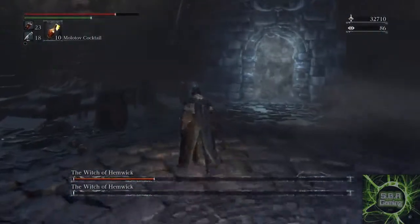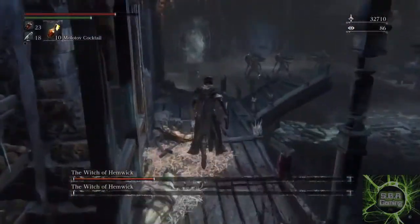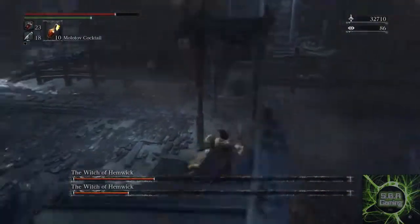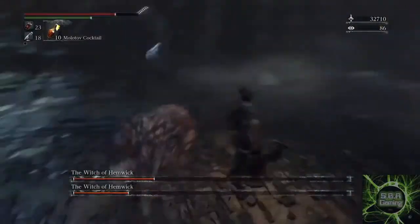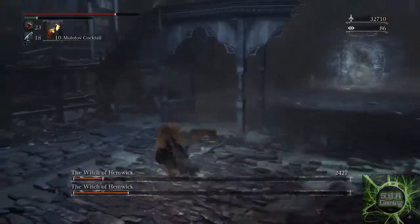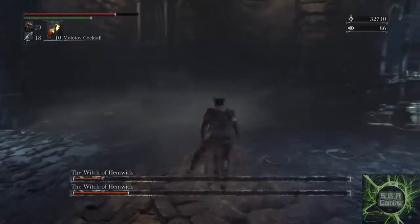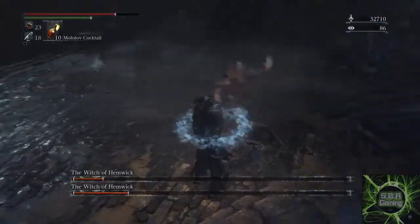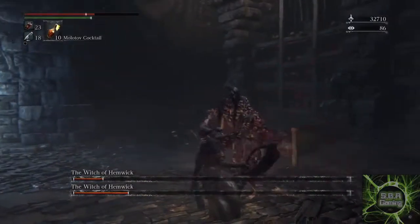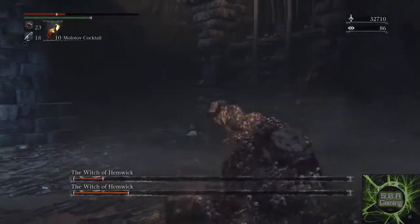The numbing mist that the witches fire at you can actually be used to track them. If you dodge out of the way quick enough, you can easily discover their location and finish them off with long combos or visceral attacks. Even though the witches of Hemwick only have 2611 hit points between them, they have no particular weaknesses. This means any power-ups you choose to use — bone marrow ash, oil urns, and molotovs — will serve to speed the whole process up and finish things off much quicker.